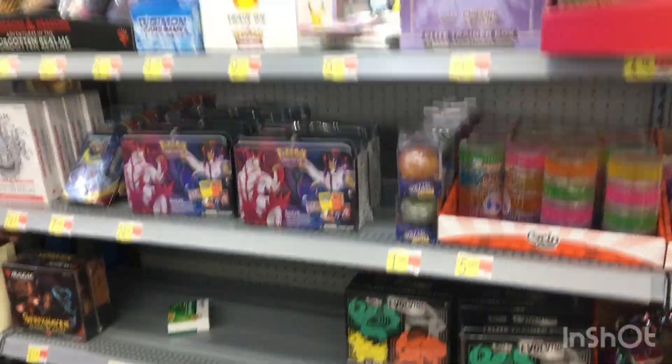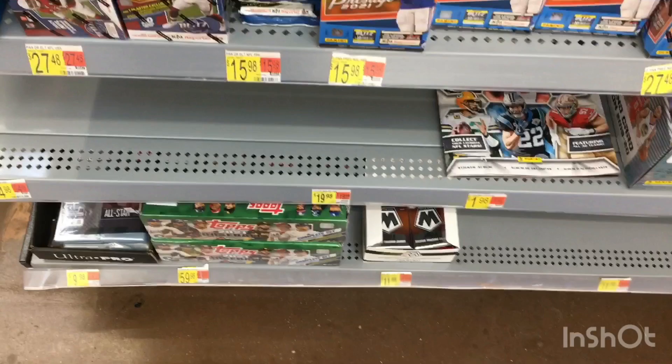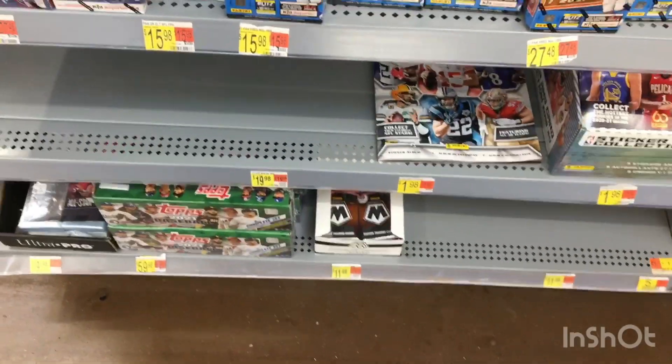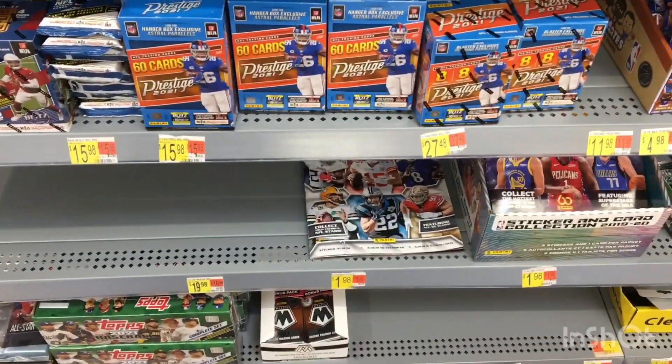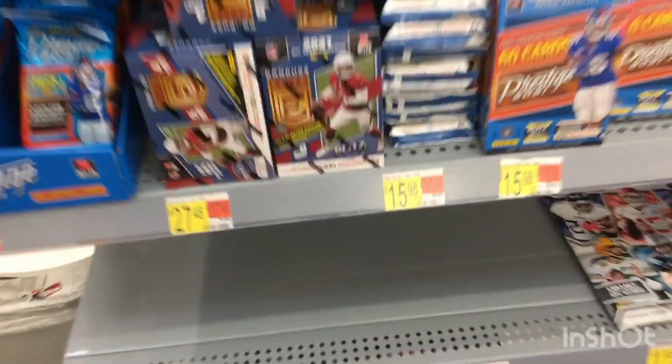Here is the Pokemon — I think it's Evolving Skies, the new trainer box. I didn't really know a lot about it or if it was a hot ticket item, so I left it. I kind of looked it up on my phone but wasn't really that worried. There's the complete sets out at the bottom. Mosaic Soccer — I think those were Euro League. Look at all that football, Elite and Prestige.